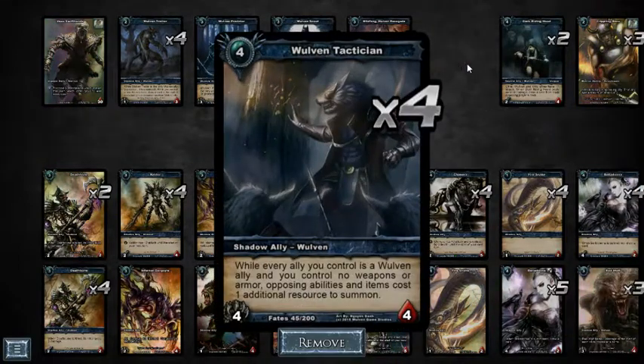Woven Tactician: every ally you control must be woven and you must control no weapons or armor — then opposing abilities and items cost one additional resource. It's especially effective against mages because if you have one of these in play Supernova costs six, and the next turn with another Tactician it costs seven. There's a chance you could kill your opponent before they even have a chance to use their big spells. Same with Priest — Tidal Wave costs five normally, but if you get one or two Tacticians out it becomes six or seven, making it very hard for them to cast.